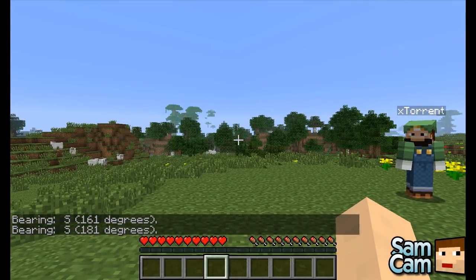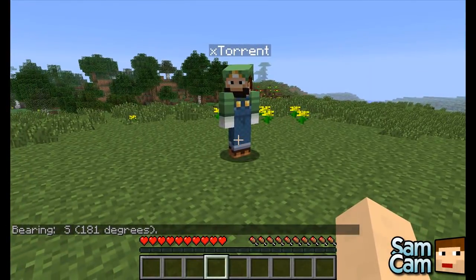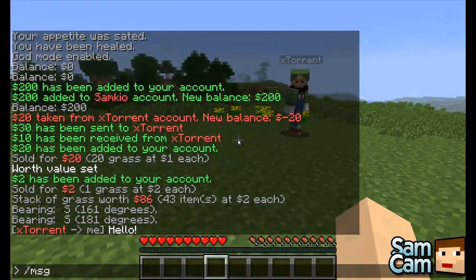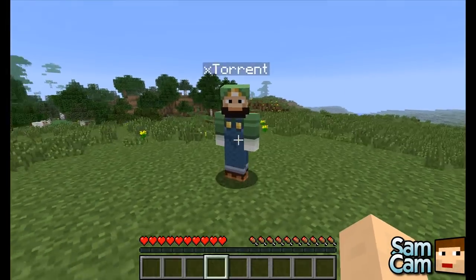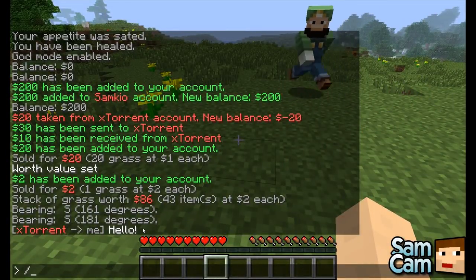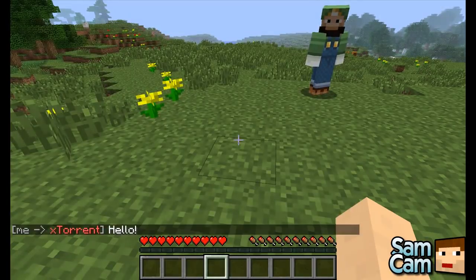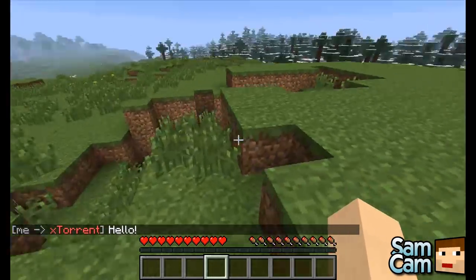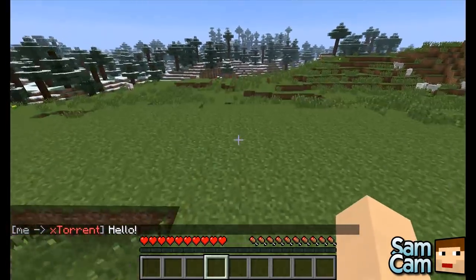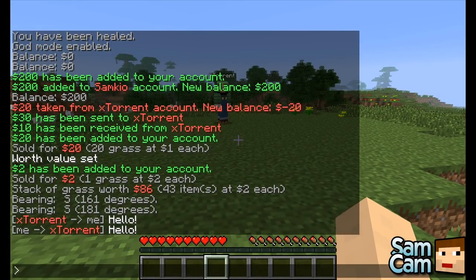We have another basic command which is not in vanilla Minecraft — it's 'message', then SamKyo, then the message, like 'hello', and he should receive it. I received your message saying hello. You can do slash r, which will reply to the last person that messaged you. If I do slash r hello, it will send you a message. So rather than typing 'message' again, I can just do slash r and it replies to the last person.